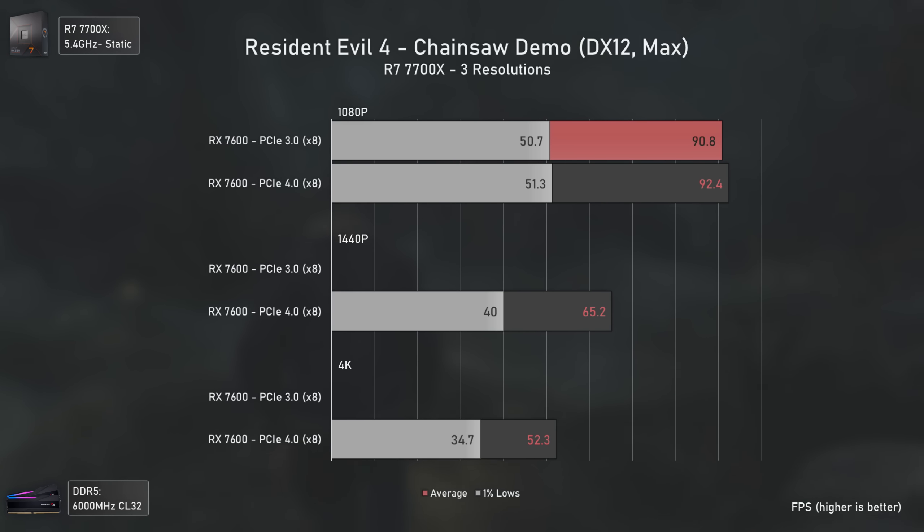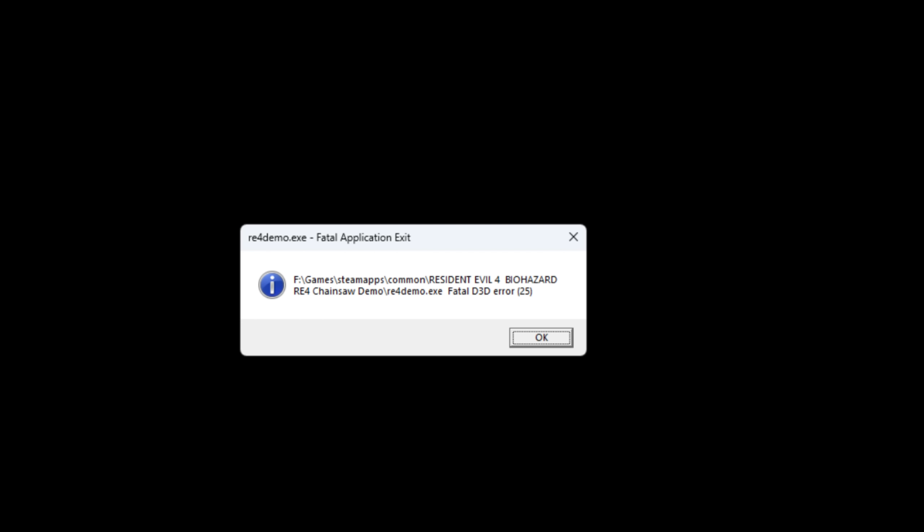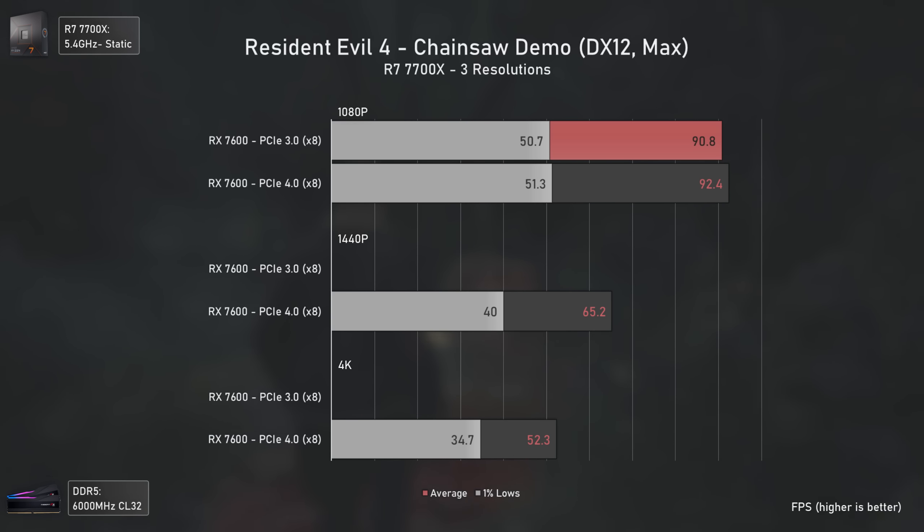In Resident Evil 4, I found an interesting scenario where using ultra textures with PCI Express 3 would make the game randomly crash — basically like what happens with PCI Express 4 when running ray tracing at anything over 1080p. This means PCI Express 4 doesn't have enough bandwidth to refresh the textures at resolutions higher than 1080p, even without ray tracing. So if you want to run this game with PCI Express 3 without crashing, you definitely need to reduce texture quality.